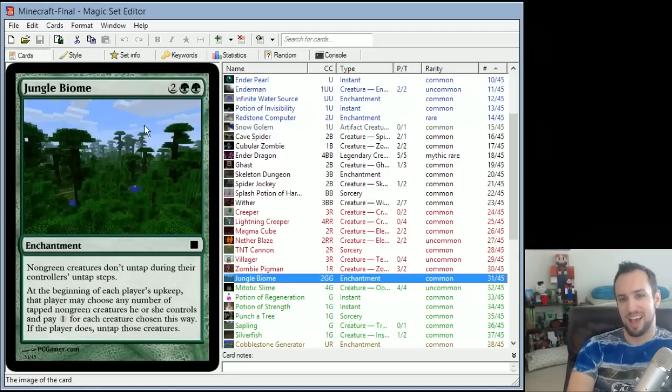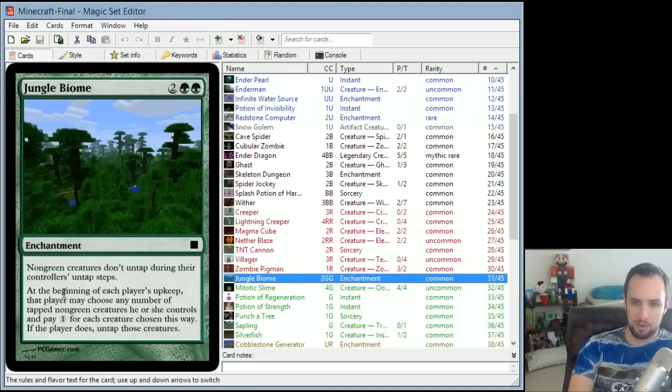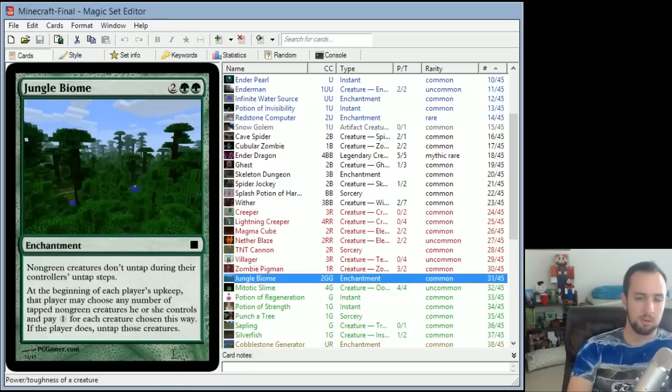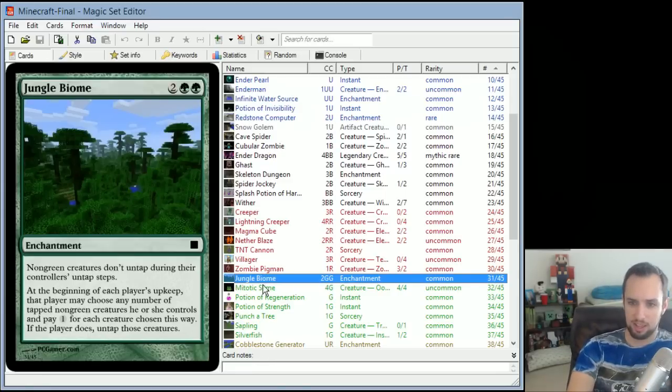Jungle Biome is supposed to mimic how hard it is to get through jungle biomes in Minecraft. Non-green creatures don't untap during their controller's untap step. At the beginning of each player's upkeep, that player may choose any number of tapped non-green creatures and pay 1 for each to untap them. So you have to pay 1 to untap non-green creatures. Green creatures are good at going through the jungle — that's where they live — everyone else has to pay to do anything.